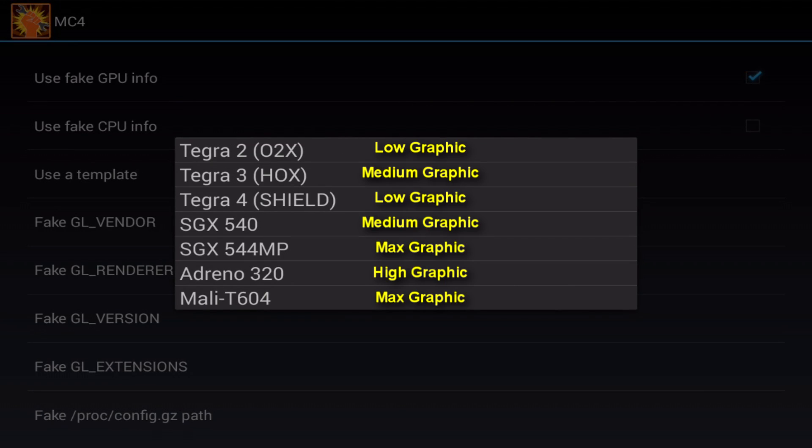So if you want the lowest setting, select either Tegra 2 or Tegra 4. For ambient graphics, select XGX540 or Tegra 3. For high graphics, select Adreno 320. For ultra-high graphics, select Mali GPU or XGX544MP.